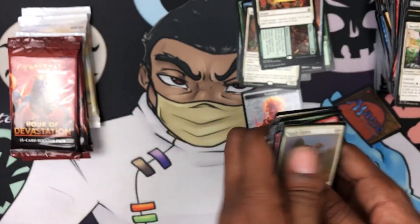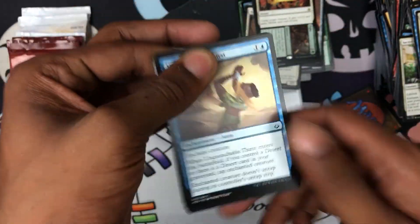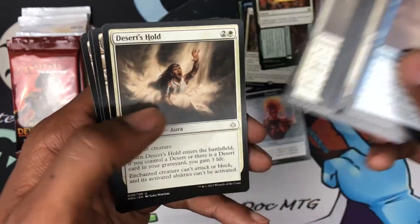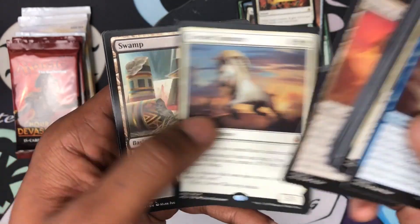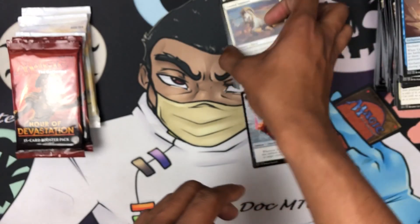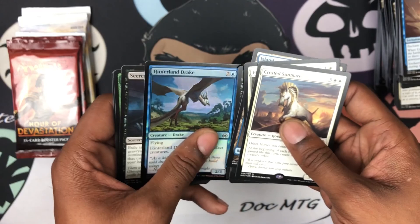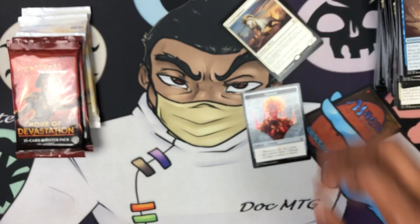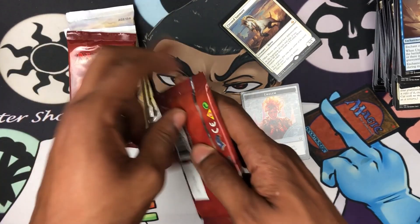Full art land! All right — Devastation pack. Scarab God! Scarab God! I'm gonna have to stop after this because there's a whole bunch of kids outside making noise. We got — oh, here is a mythic! We got a Crescent Sunmare — wait, the Scarab God! All right, one mythic so far out of how many packs? One, two, three, four, five, six, seven, eight, nine, ten packs — ouch. All right, last five packs.